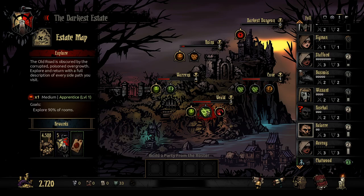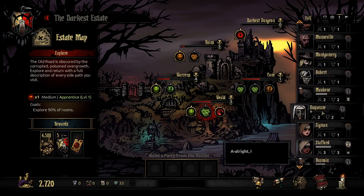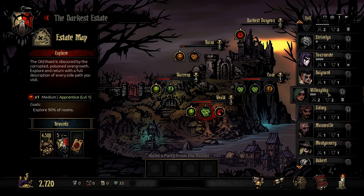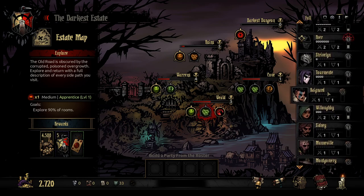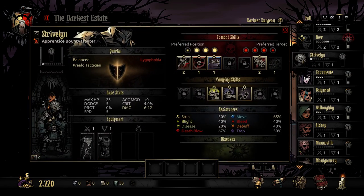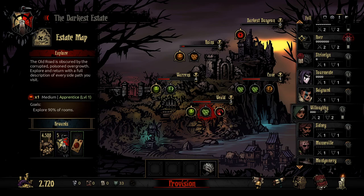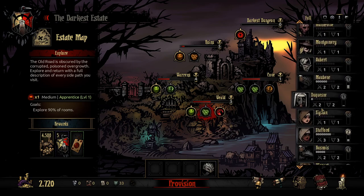I believe we'll go to the Weald because this one looks good. Explore 90% of the rooms — we'll mind that. Minus Deathblow is a bit of a pain but the extra HP would be good. So we might go from there. I'm trying to think of a team I could have in the Weald. I'm going to do a lot of Blight damage.